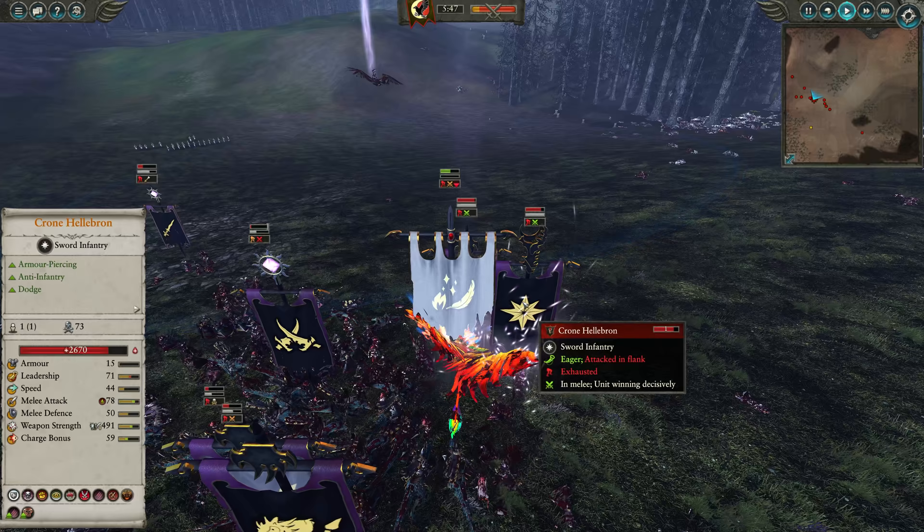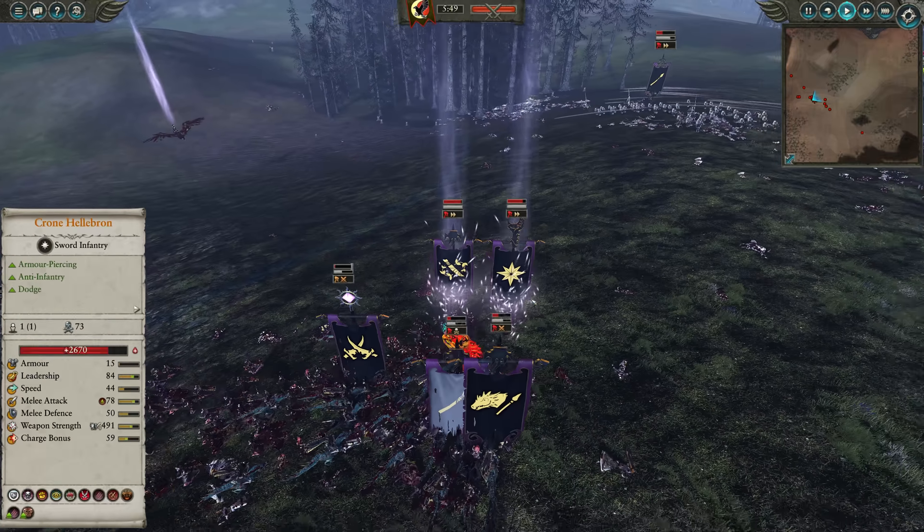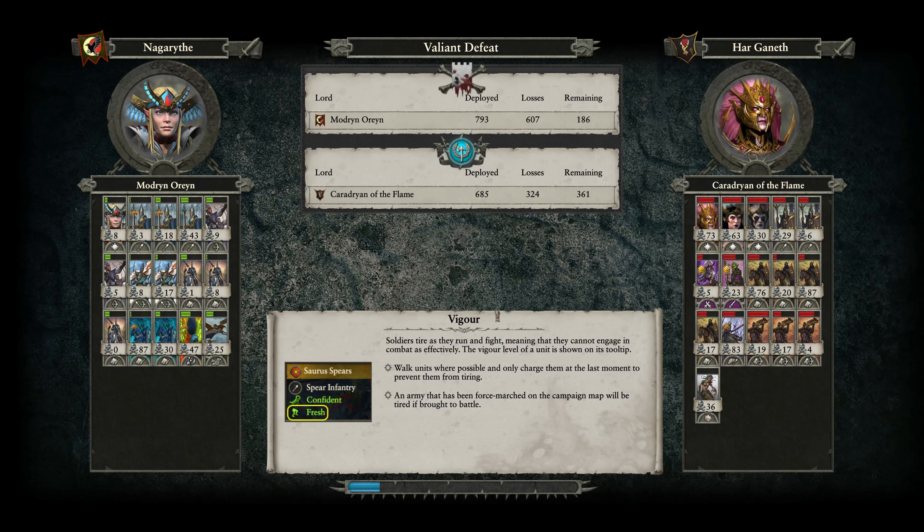Those Cold One Knights, man, just literally unopposed over on that flank. And because of them, Dark Riders won decisively enough that they were also here mopping up in the late game as well. So in hindsight, Felcon and I were in chat during this game, and in hindsight for myself, definitely a different lore of magic would have been better. This Life Mage really didn't do a lot.